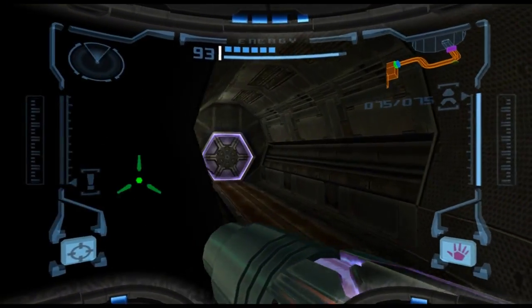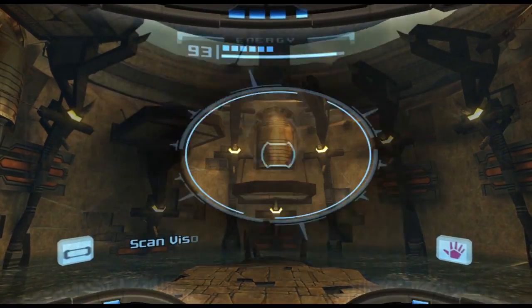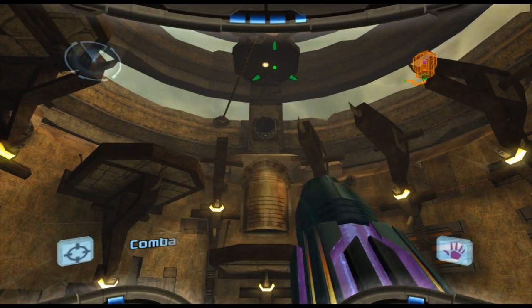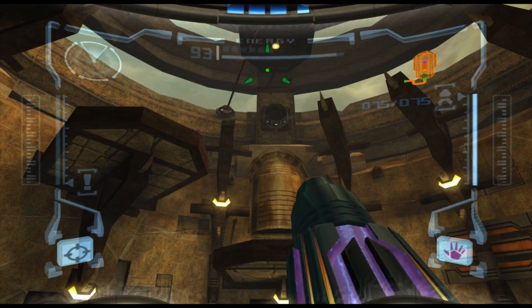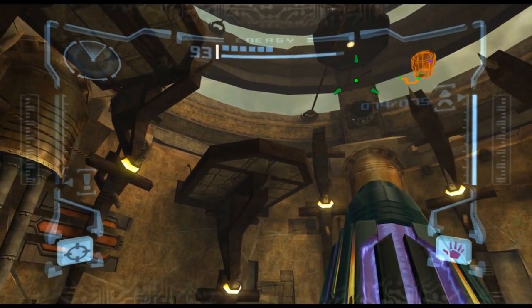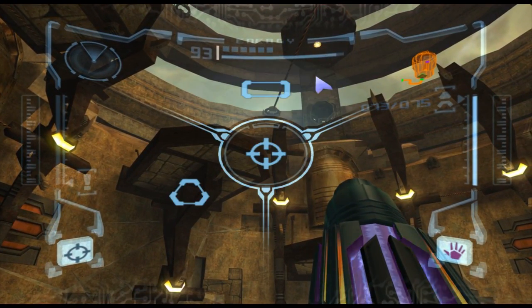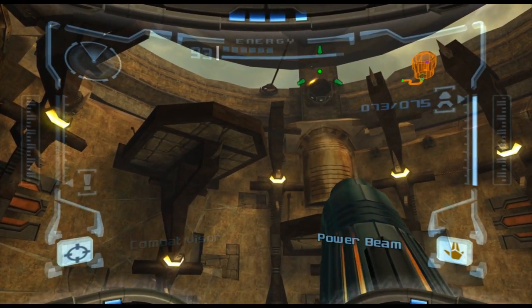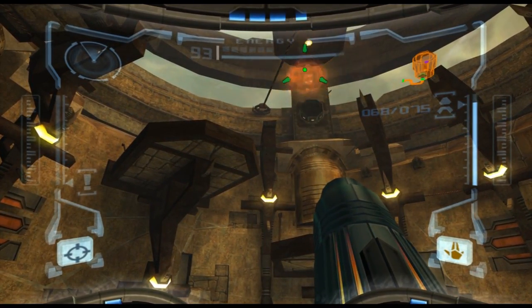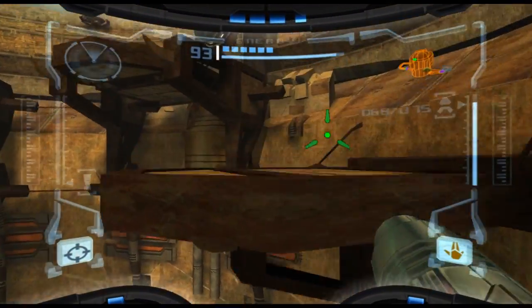We're going to explore and see what we can find. There's a Brinstone pillar — large stress fractures can be seen on the surface. What can I do with Brinstone? Not missiles apparently. Maybe a super missile — yep, that kind of looks like it did something. Let's get upstairs and see if we can get a bit closer and see what we can find up there.